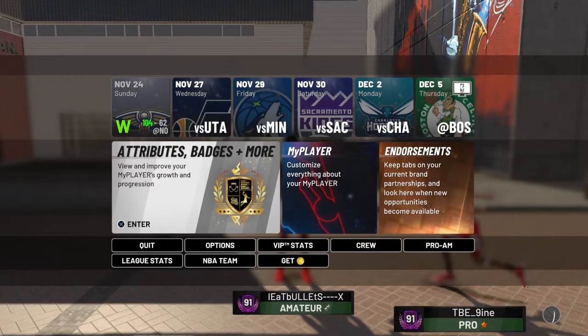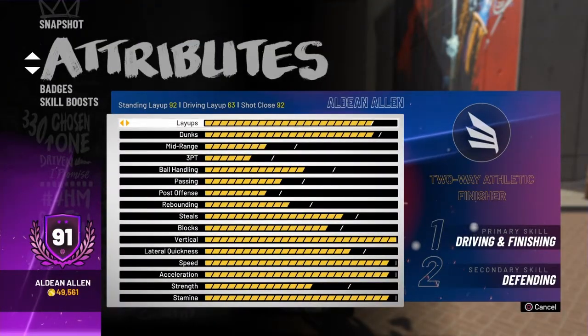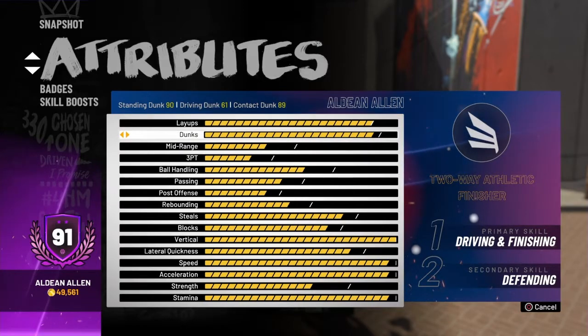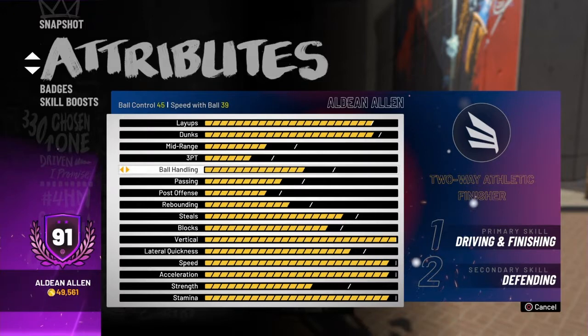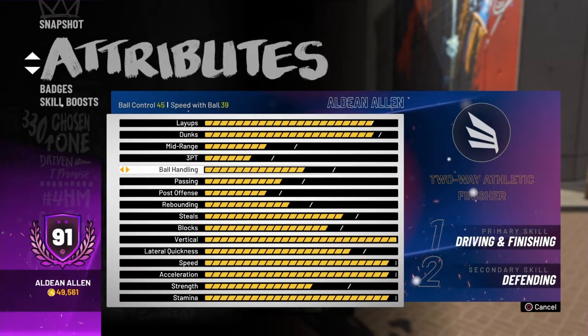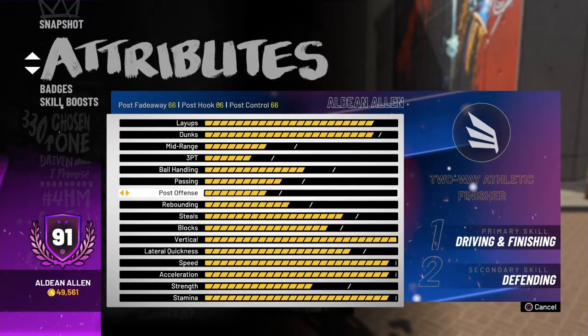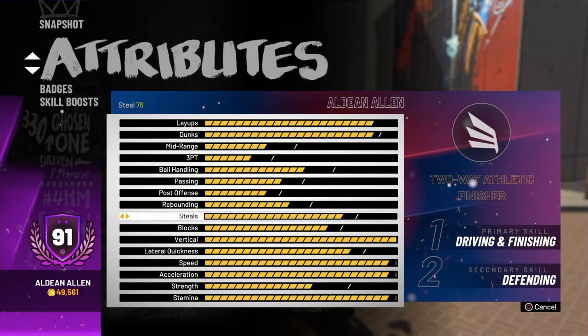After I got the badge, it boosts everything that you worked for. They added 2 for my layups, and added 2 for my dunks, and passing, and steals, and my rebounding, and my blocks. So each of those, the badge gave me 2 extra points on those.